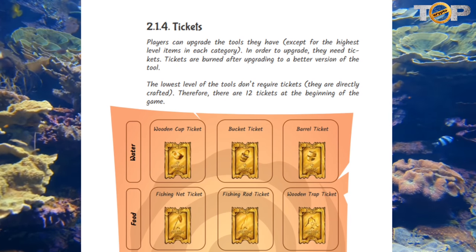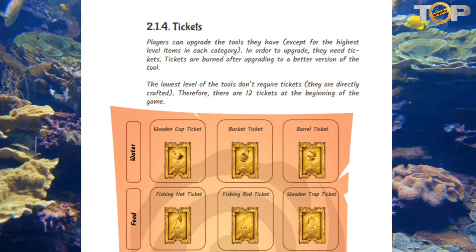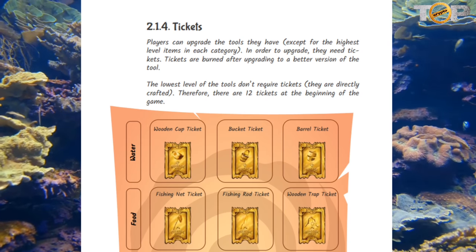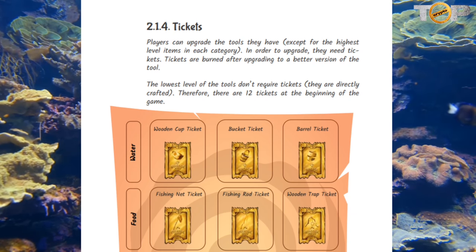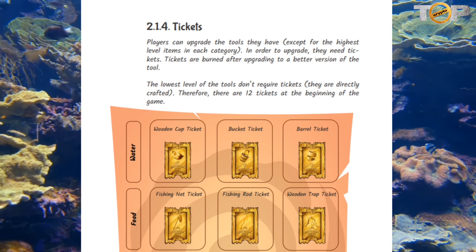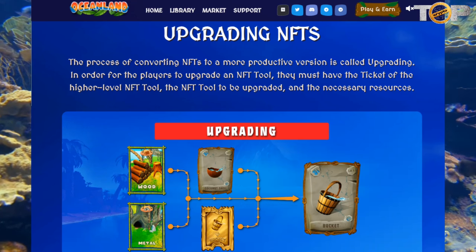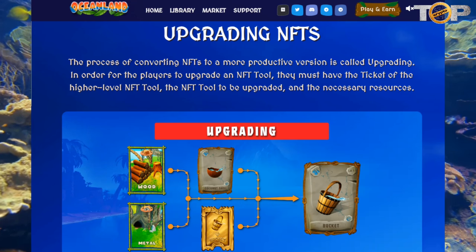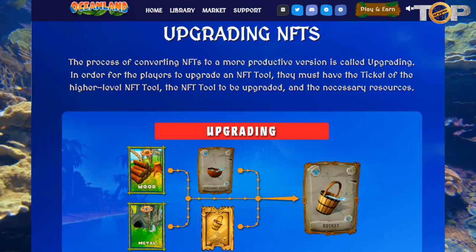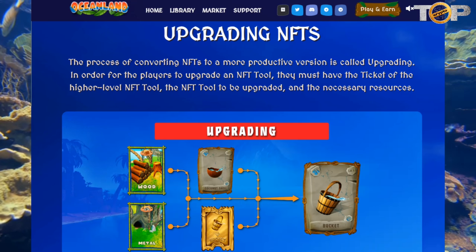Players can upgrade the tools they have, except for the highest-level items in each category. In order to upgrade, they need tickets. Tickets are burned after upgrading to a better version of the tool. The lowest-level tools don't require tickets — they are directly crafted. There are 12 tickets at the beginning of the game. The process of converting NFTs to a more productive version is called upgrading. Just craft or mine and add it to your recently obtained basic tools and equipment to make it more efficient and durable.